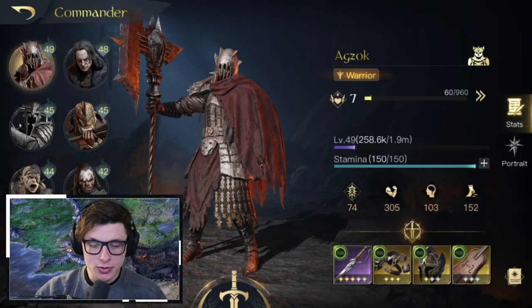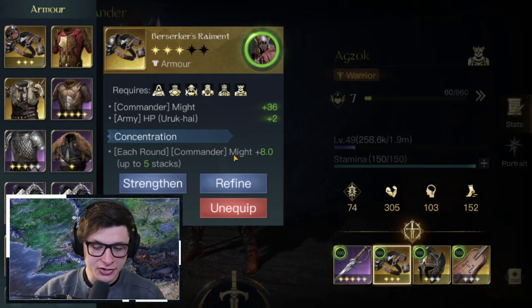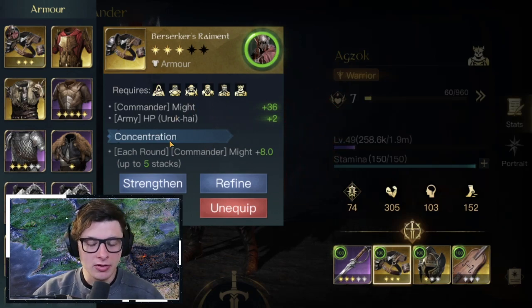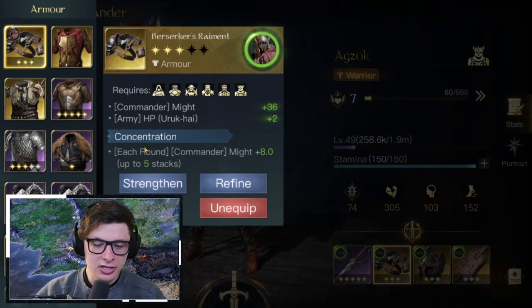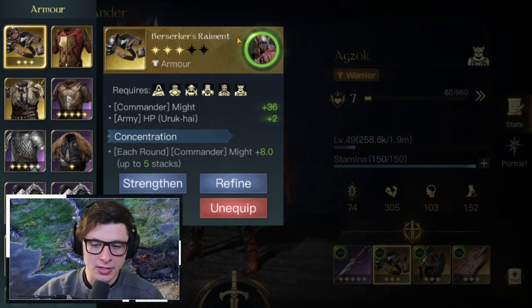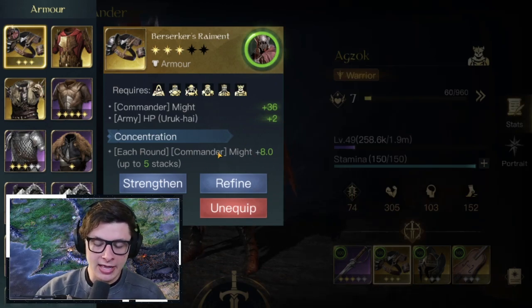The Berserker's Raiment with Concentration is the next piece I have on him — each round the commander gains extra Might, up to five stacks. It's a bit pricier; you could use any high-Might gear, or something with Might and Speed. At three refinement and three gold stars I've got it at 8 Might per level, which stacks significantly as battle progresses.